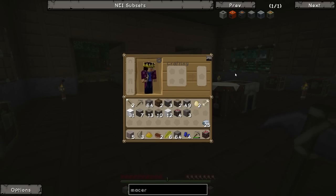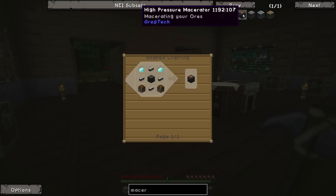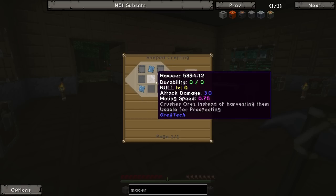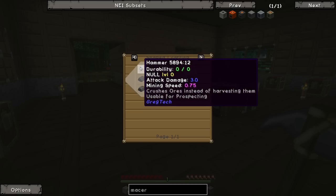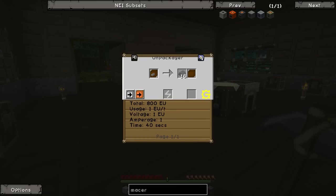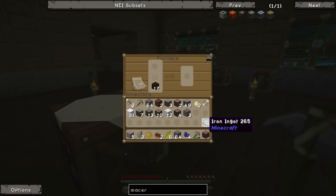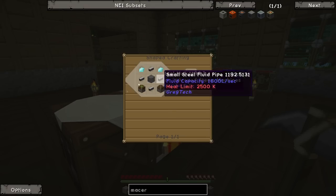Then I thought about it and looked further on - because the next stage after the Bronze Age is what I'm going to call the Steel Age, basically making stuff out of steel using the high pressure machine. The high pressure macerator has exactly the same recipe, but instead of bronze you use steel. And because we have Railcraft installed, steel is super easy to get. In order to make steel plates we need two steel and a hammer. To make steel, all we have to do is smelt iron - put it back in the furnace and smelt it up again to get steel. So we can just make a bunch of those really easily.